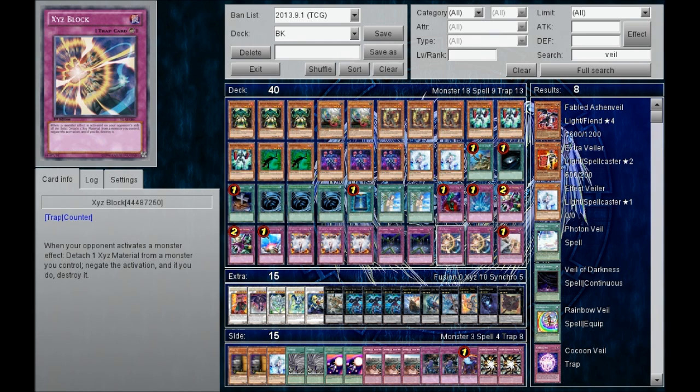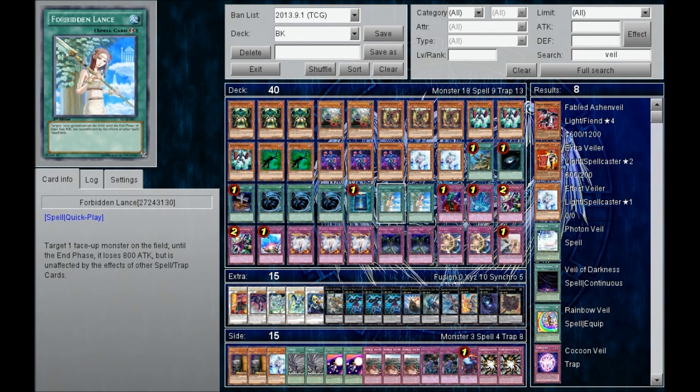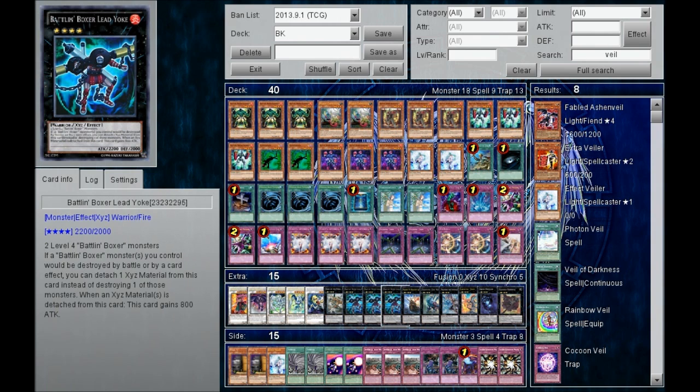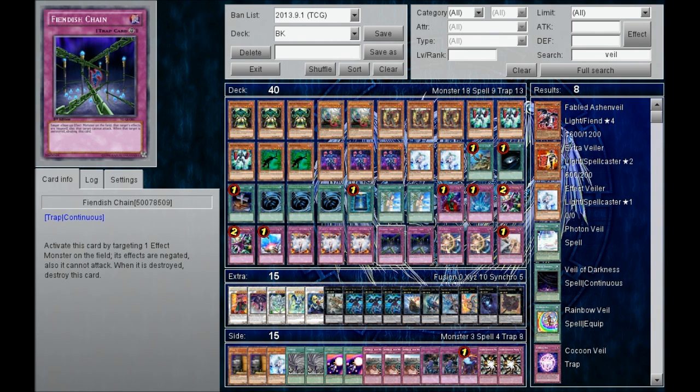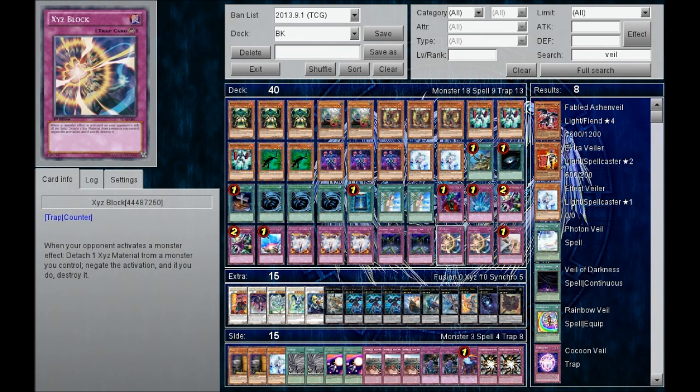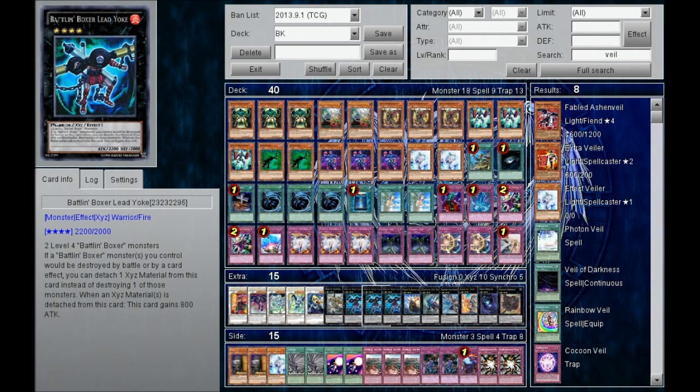All the things I'm trying to negate are basically monster effects. For spells and traps, you have protection like Forbidden Lance, which is inherent protection against Compulsory Evacuation and Dimensional Prison. Plus, look at your Lead Yoke — its effect already prevents itself from being destroyed by card effects. Why add extra protection? If you can detach a material to prevent destruction, why use another trap card to detach material just to prevent a spell or trap activation? It's redundant. XYZ Block really makes sense, and it can also add 800 attack points to Lead Yoke, which is really cool.